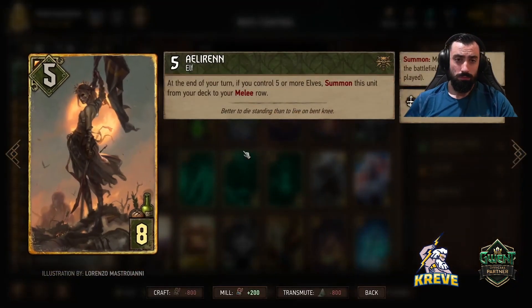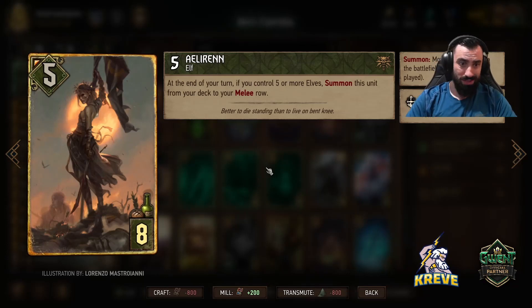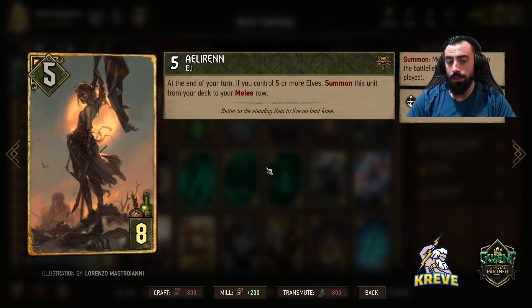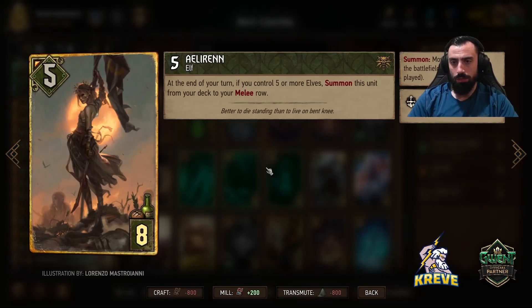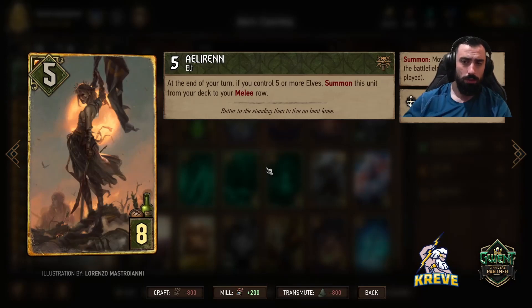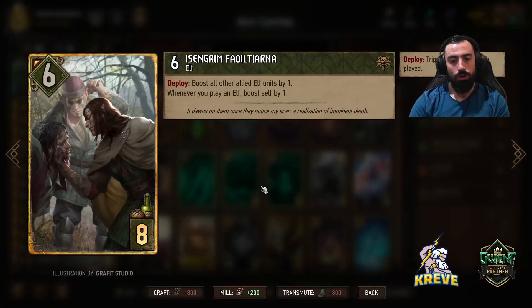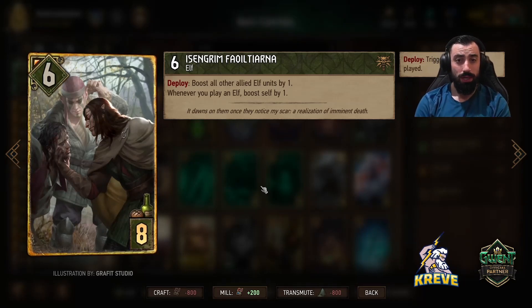Eloran - at the end of your turn, if you control five or more elves, summon this unit from your deck to your melee row. Keep row space in mind - we need row space for Eloran. If we're going first, Eloran gets thinned out to the melee row instantaneously, so you don't really have to calculate that. But if you're going second and row stack too much, you might not get room. This gives our deck some consistency and tempo. Isengrim is just to help secure round control round one, but also plays pretty good at the end of round three - boost all other allied elf units by one whenever you play an elf, and boost self by one.